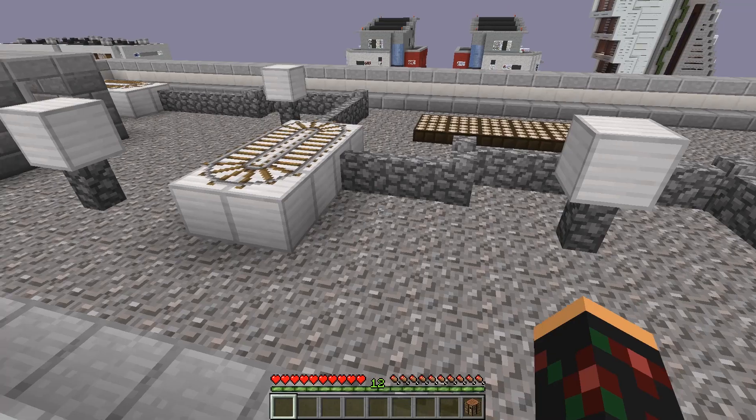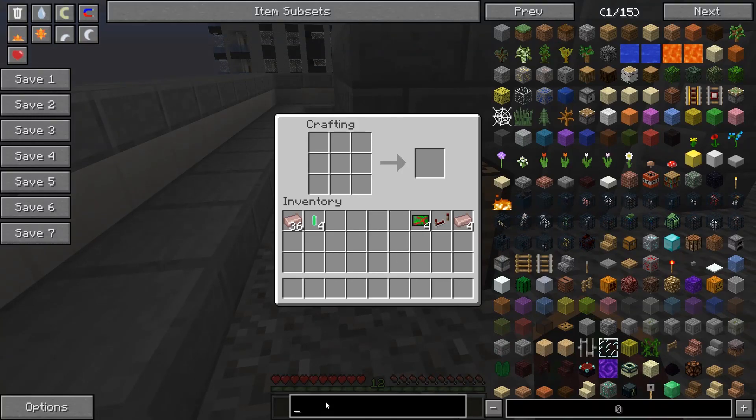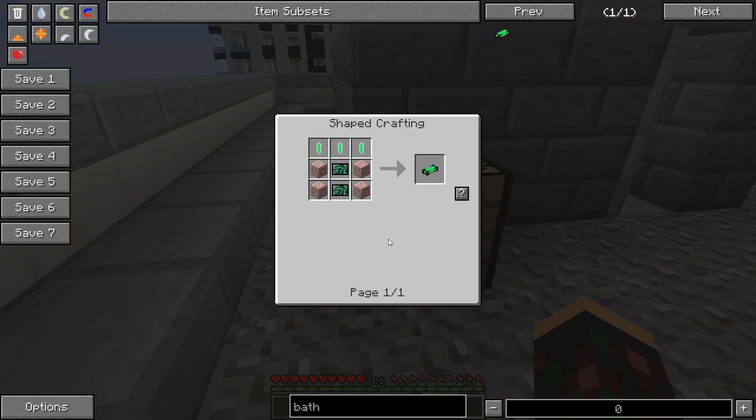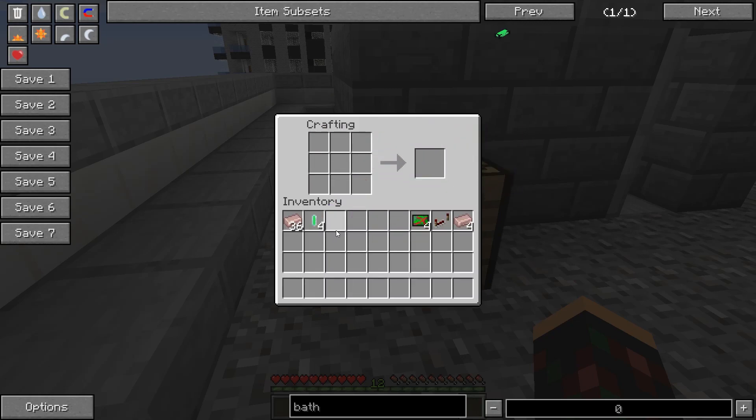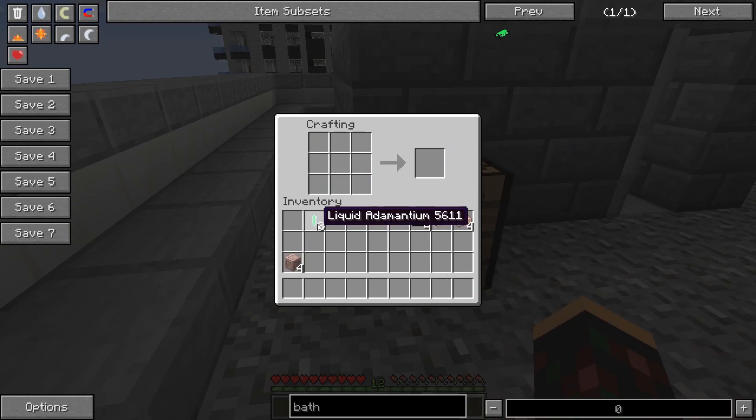Okay, let's go take this crafting table and place it right here. So look at what we need first. Okay, adamantium bath - how to craft it. We need four titanium blocks, meaning you just need a lot of titanium - like 36 titanium. Two high-tech electronics and three liquid adamantiums. I already have them. Let's craft the titanium blocks. Okay, something like that - boom, we have four titanium blocks.